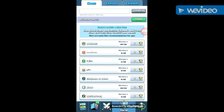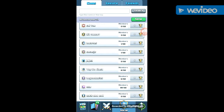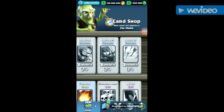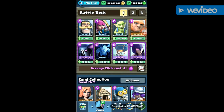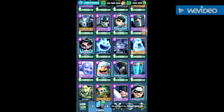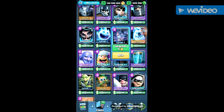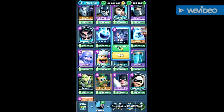I don't believe I'll be able to do much with this, but what I can do is show you the Bats and the Night Witch. The Bats haven't come out yet, so I can't show you any gameplay using them, but I can show you their stats. At base level they have 67 hit points and 67 damage, and they hit every one second, so they're like squishier Skeletons.